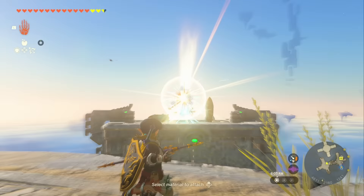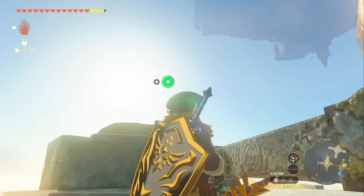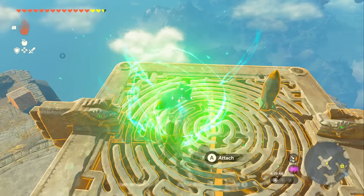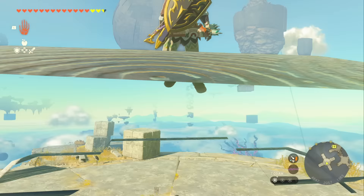On each of these islands that you launch up to, there are going to be some Zonai enemies wanting to shoot you. On this island, we need to rotate the bouncy launcher so that it's pointing towards the island up above it. Do the same on the next island — rotate it again towards the island above. Get it positioned right and prepare for a nice little ride. On the next level, there's another Zonai device in the way, so attach a rocket to it, point it away from the island, hit the rocket, and jump off — we just need to get it out of the way.